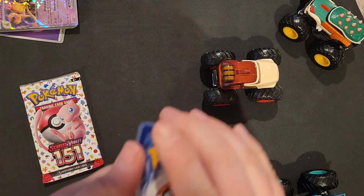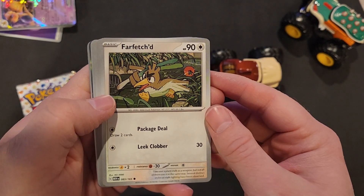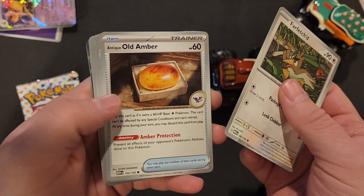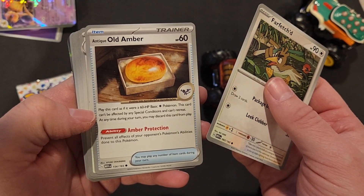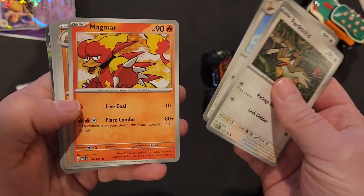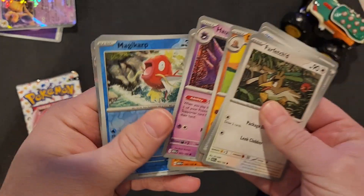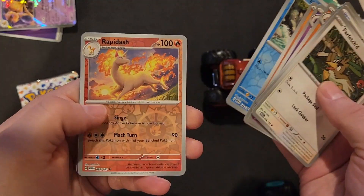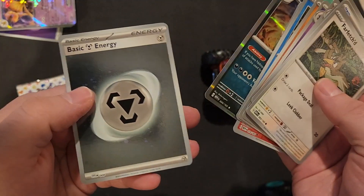I know they've made a Mario car before. Pokemon 151 — I liked all the original characters. I like that art. Farfetch'd, Old Amber, Jynx, Magmar, Dugtrio, Haunter, Magikarp, Hitmonlee. These are shiny — Rapidash and Nidoking — and then another energy.